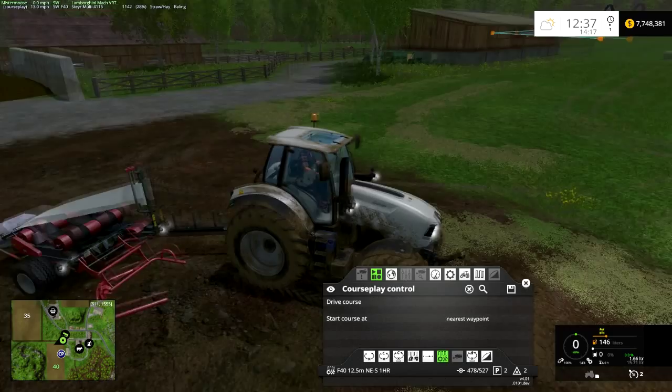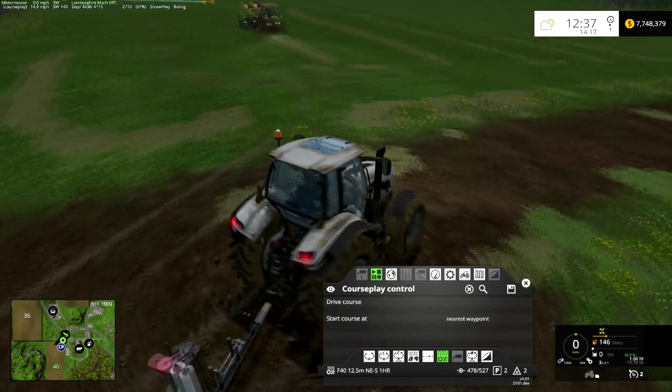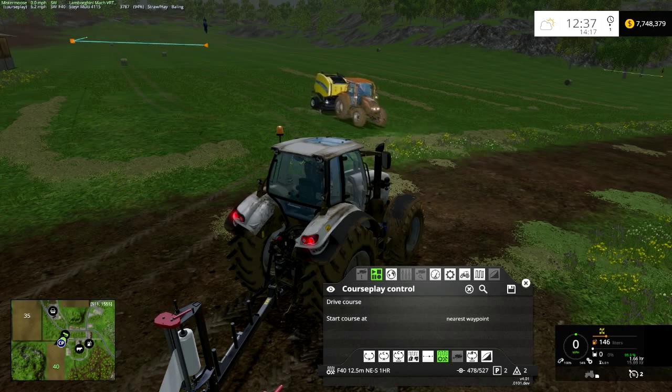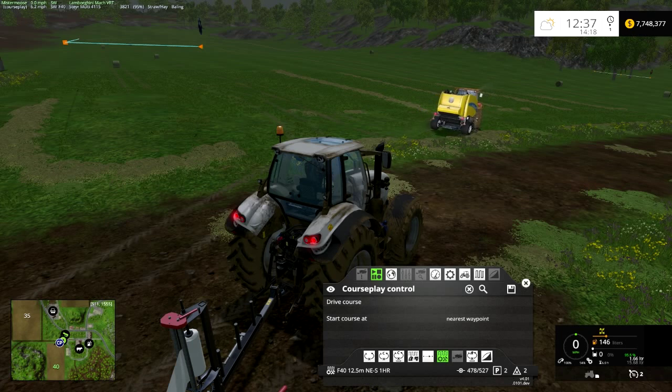What we have here is our bale wrapper, and the thing about our bale wrapper that we have to remember is that we have a little bit of an offset on it because the tool works off to the side. The important thing is to just remember that and you'll be good, because we'll be using the tool offset feature for this. If you remember from our tutorial on windrowing, we set up a course for windrowing.